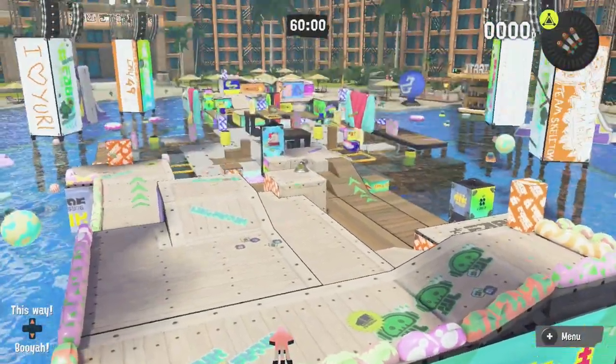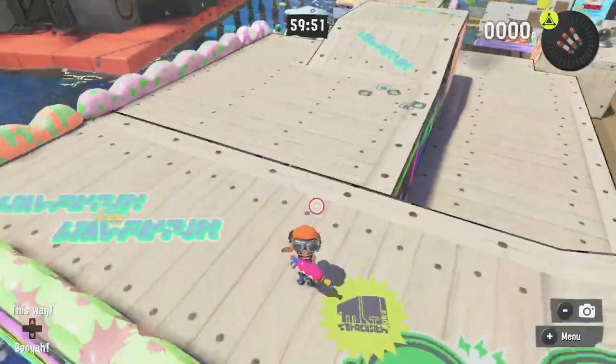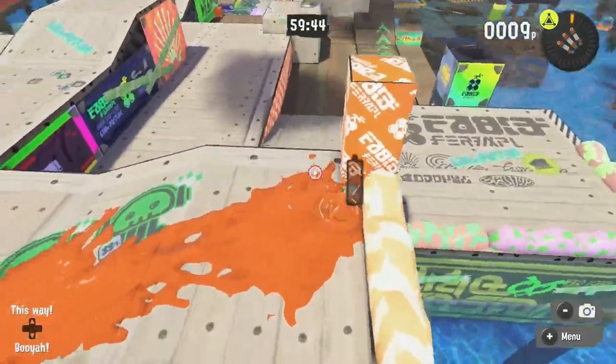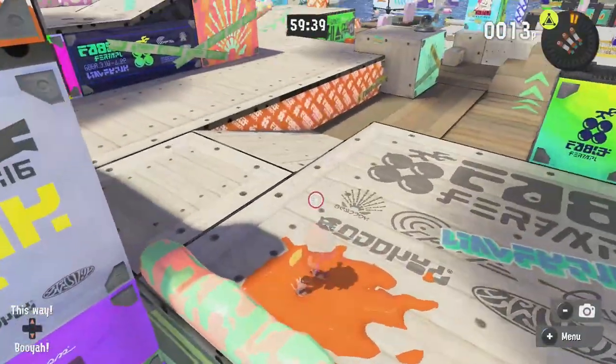Mahi Mahi. First of all, spawn — much bigger now. You actually do have a good bit of space now to walk around, and you can come over here and jump down to the side. There's cover as well, you can actually defend yourself, but now you can go all the way down here.